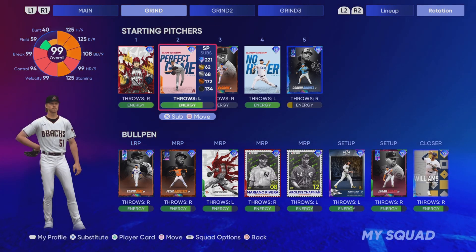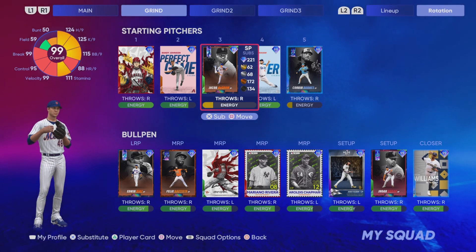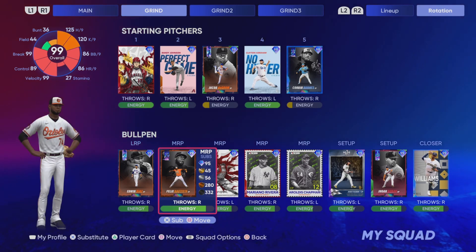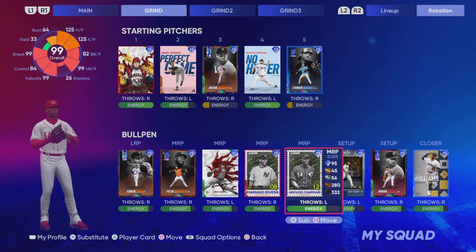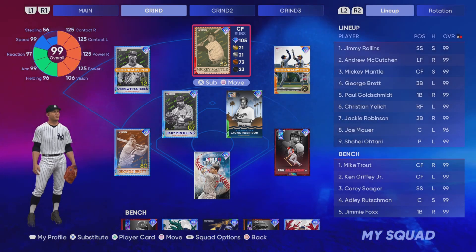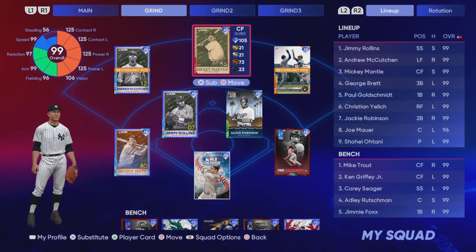Ohtani in the rotation is the Takashi final collection reward. Randy Johnson, at the time I got him, was a million stubs. DeGrom has been very expensive but has come down quite a bit in price, though when I got him it was very expensive. Edwin Diaz was one of the 2022 Finest collection rewards. Rivera and Aroldis Chapman — I believe Chapman was one of the collection rewards for one of the programs earlier in the year. So a lot of collection rewards and a lot of expensive guys. We'll see exactly how this team can do.